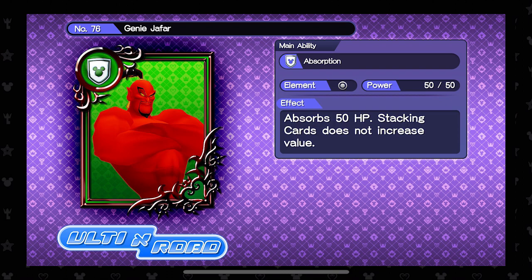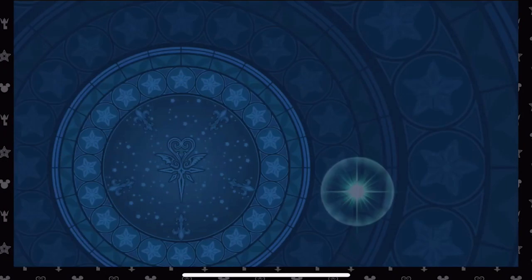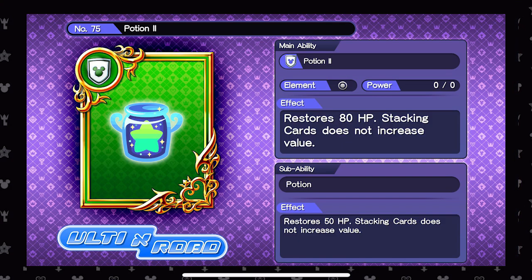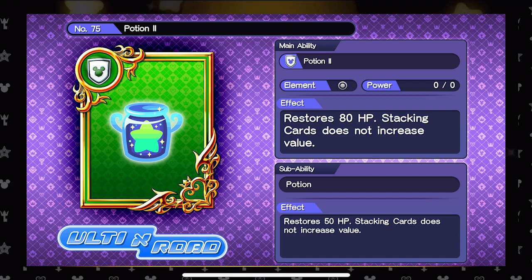We also have Genie Jafar, which absorbs 50 HP — kind of interesting. And then we have Potion 2, which restores 80 HP. I'm not sure why they didn't name this one High Potion, that actually would have worked, but whatever — this is Union Cross.